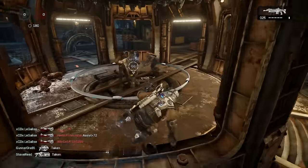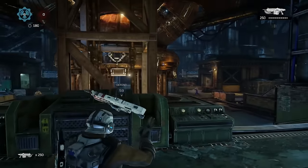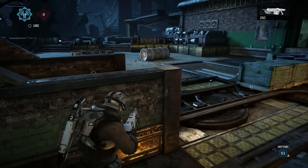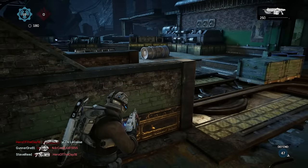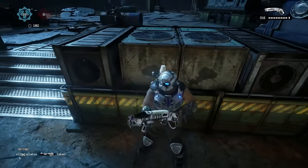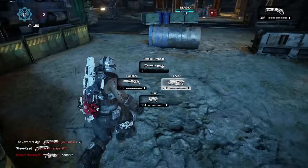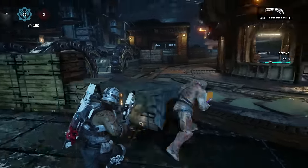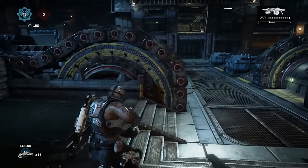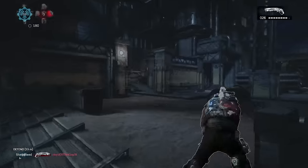I softened that guy up — let me grab this cap real quick. I might get my lancer back because I'm not super efficient with the Markza. There are a couple of guys coming from multiple directions. I pushed this guy — he's hiding over here for some reason. He's not AFK — you can clearly see him moving. Oh, he just darted off at the wrong time. I've been so upset. Pick up that ammo and my teammate got him.